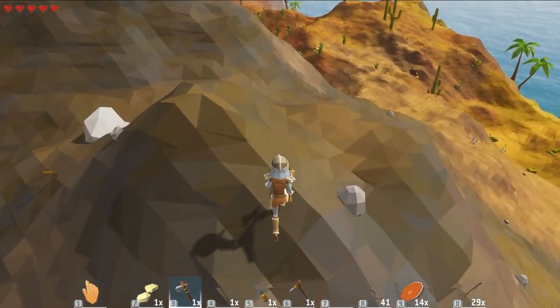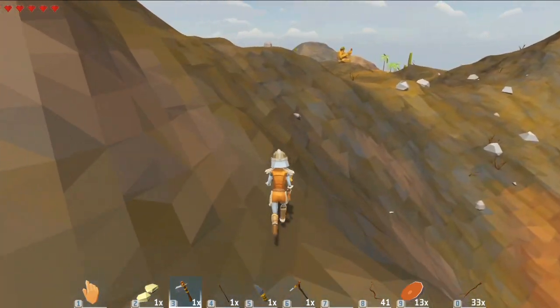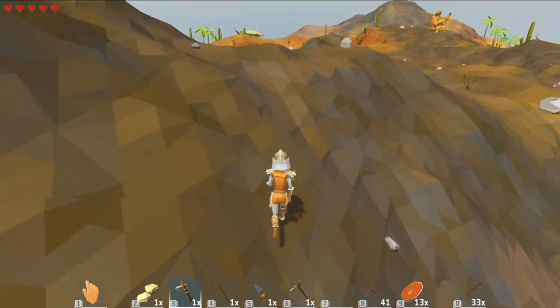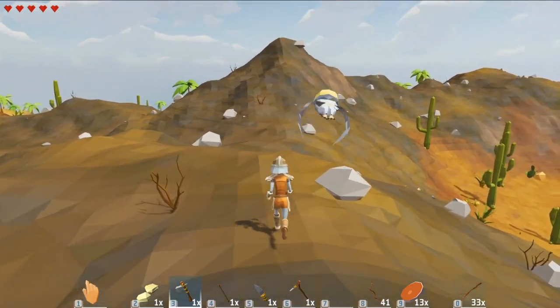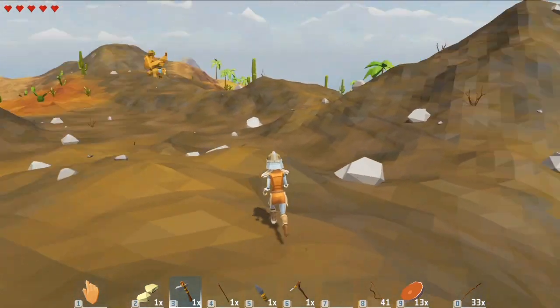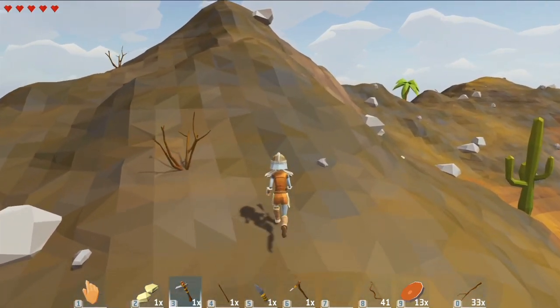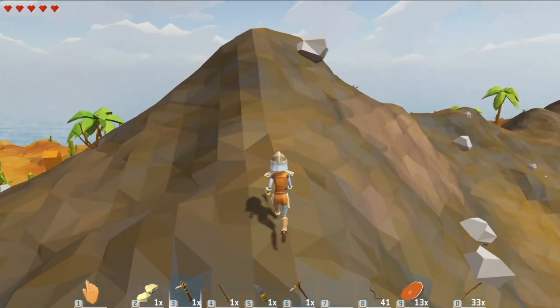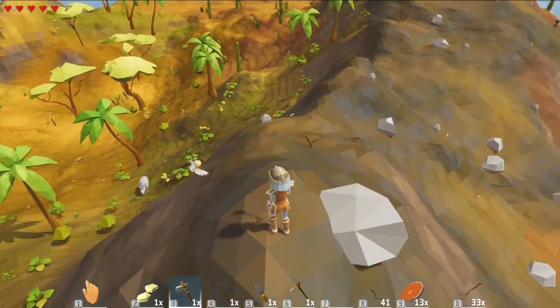It feels like I'm looking at a really nice painting where the painter has taken their time with the colors. We've got one of the stone statue troll golem things over there on the left. From the amount of color I'm seeing I think it's the painter one, which is nice. And there's an outhouse down there — I wonder if I could hide in the outhouse. I love that I can see so far into the distance.